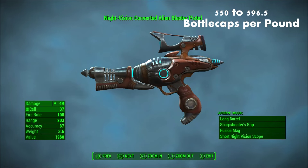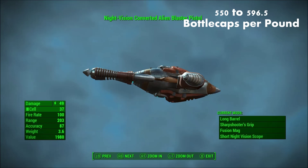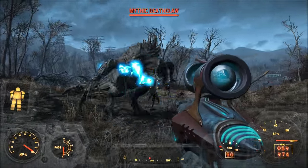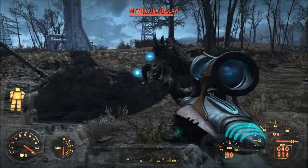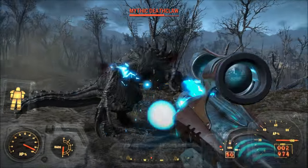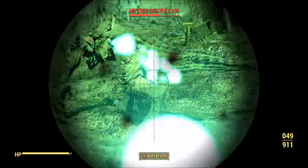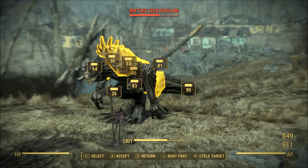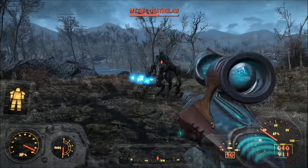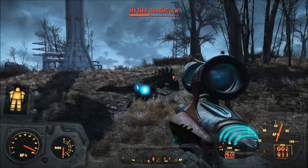And finally, number one, the Alien Blaster Pistol. This is without a doubt the most valuable weapon in Fallout 4 for its weight. The Alien Blaster Pistol clocks in at 550 to 596.5 bottle caps per pound, depending on the various upgrades available for it. Unfortunately, there's only one of these in the entire game, so you couldn't just go out and constantly find these and sell them for big profits. That said, if you're not a pistol user, you may find that you don't have any use for it. You can get this from the Zeta Alien in a cave near the UFO crash site, which is relatively close to the Overland Station. If you do decide to sell it, don't upgrade it, as that will actually lower the value-to-weight ratio.